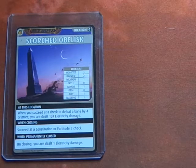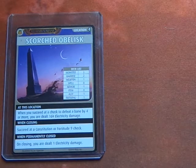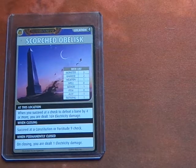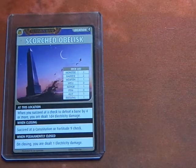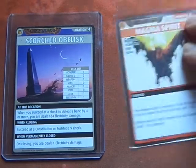When you succeed at a check to defeat a bane by 4 or more, you are dealt 1d4 electricity damage. That could be pretty deadly. So what we're going to do now is advance the Blessings deck — it's a Blessing of the Elements — and we're going to explore.